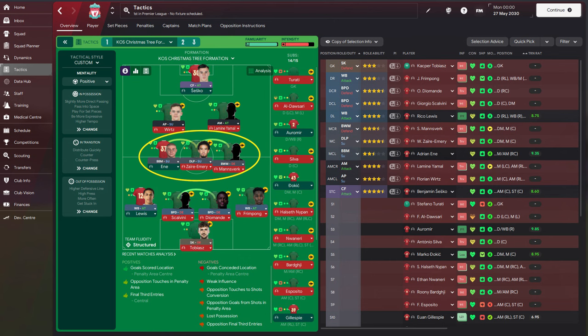A ball-winning midfielder on defend, a deep-lying playmaker on support, and the box-to-box midfielder make up the midfield trio. The ball-winning midfielder and the box-to-box one act like shields for the deep-lying playmaker. The player assigned this role must really be capable of becoming a playmaker, as most attacks will start from him.